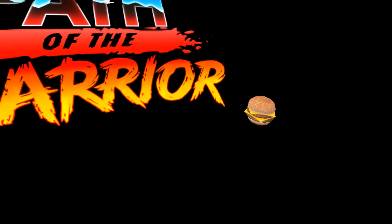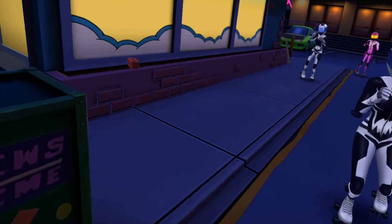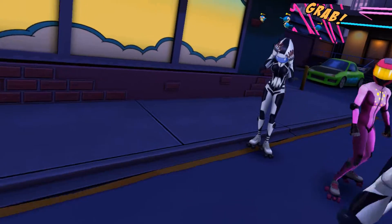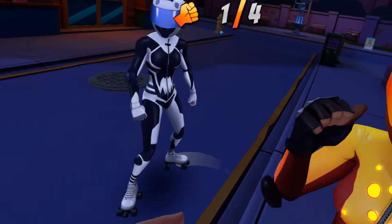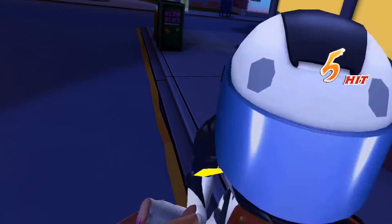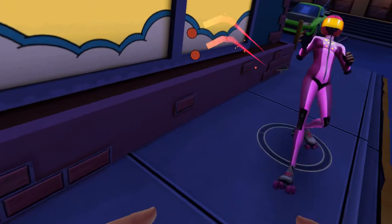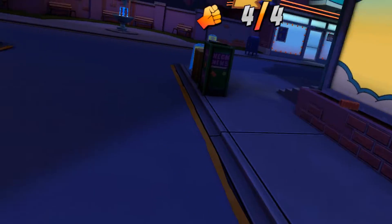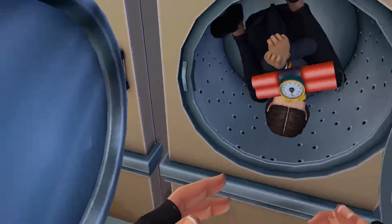I'll show you a little bit of the next level. We got these rollerblading chicks and they like to do their little spinning kicks. This one, basically you're going into all these little shops — we got a laundry mat here. Get out of the dryer, lady. Now let's see if I can stun one. We're gonna go to the washing machine — a little spin cycle.